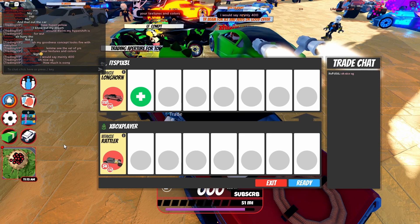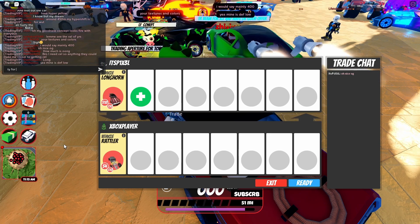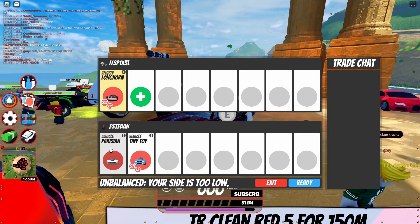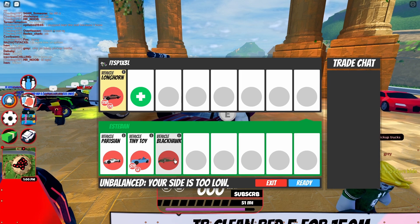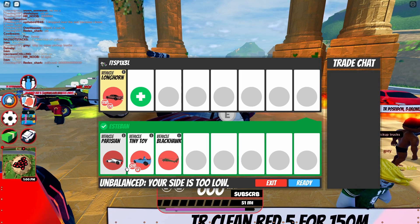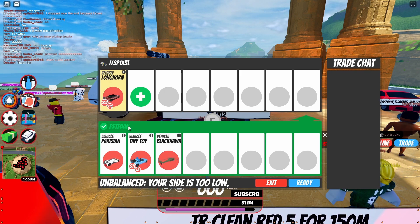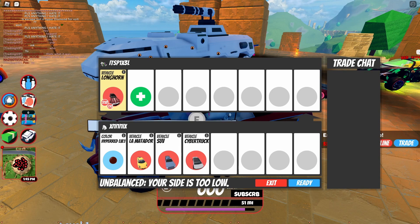Most of the trades I got today were fair, which is insane because usually I get lowballs. The next trade was Parisian, Tiny Toy, and the Military Helicopter — another really solid trade. I think Parisian is worth about as much as this car will ever be worth, and you're getting a free two million on top of it.